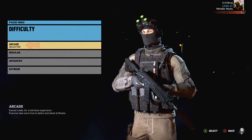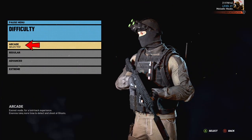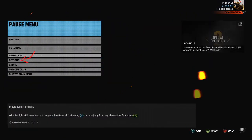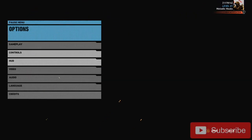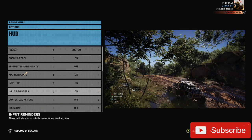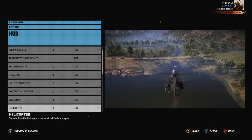Here's a couple of things you can do. Make sure to go ahead and set your difficulty to arcade so you can take as much damage as possible and just run around and do this fast. Then go to your options, go to your HUD and turn everything on. The easiest way to get this is by making the gameplay as easy as possible.